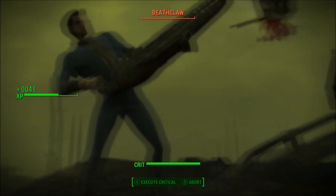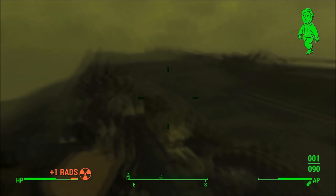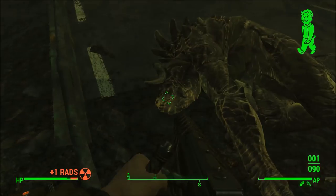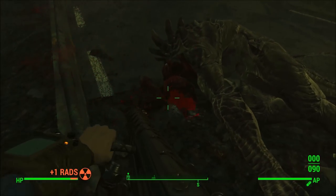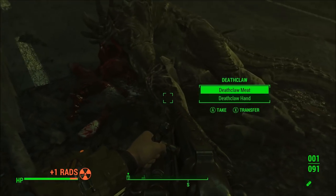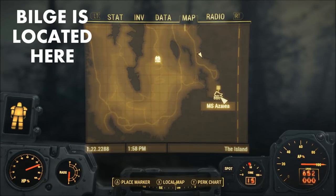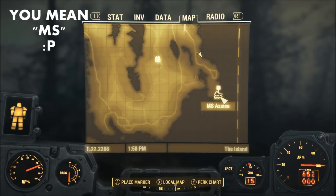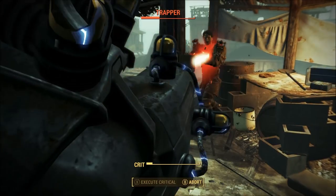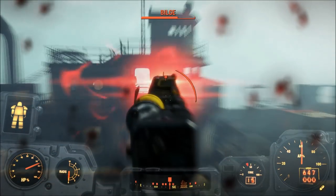I managed to find one of these on a trapper enemy in Far Harbor named Bilge, who is kind of a mini-boss unique NPC that you have to kill. I suspect you can find them in other places in Far Harbor as well. This NPC named Bilge is located on the SNS Azalea, a ship on the eastern part of the map. If you do the Mariner's quests you should end up killing him anyway — that's probably the easiest way to get it.